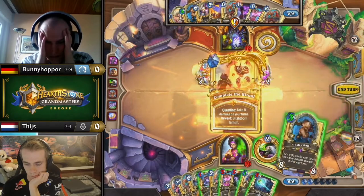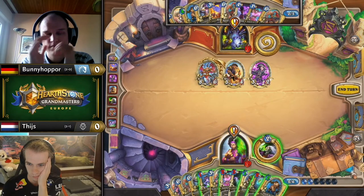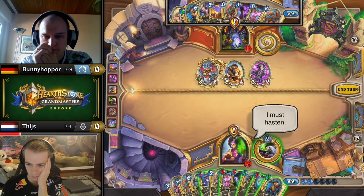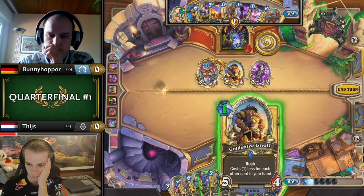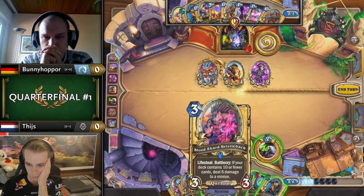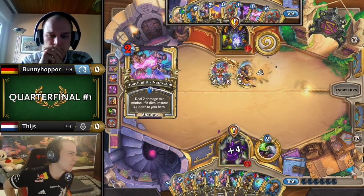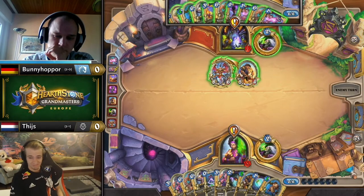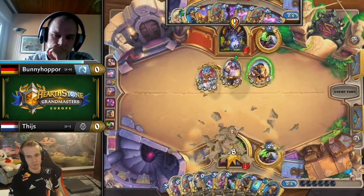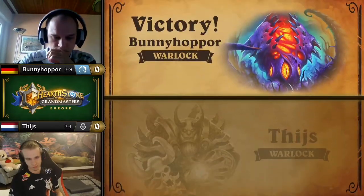It looks like Backfire plus Touch — he goes up to 20 then 23 with the quest proc, and that's just game. He doesn't have enough to stop it. Tice knows it. It's that simple for Bunny Hopper — 13 on board, doubled to 26, Tice dead just like that. Anetheron has so much power in this matchup: essentially the first Giant that survives the Soul Rend, and you can get online so much quicker.